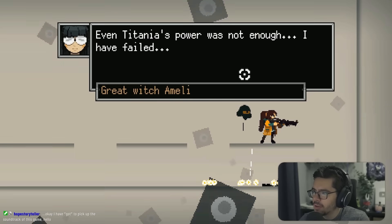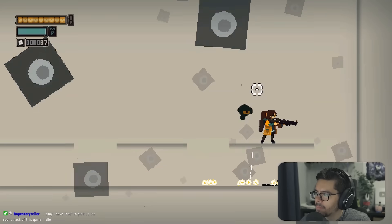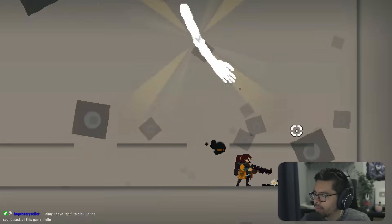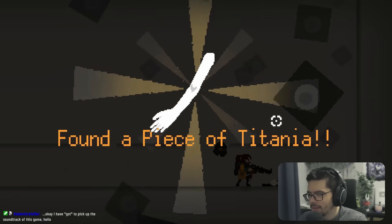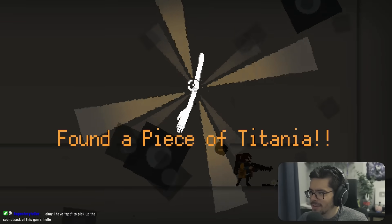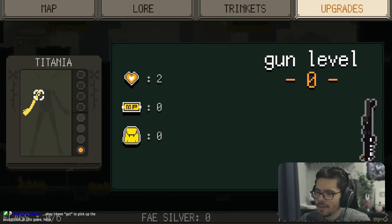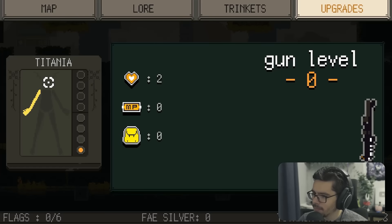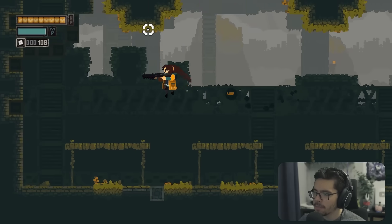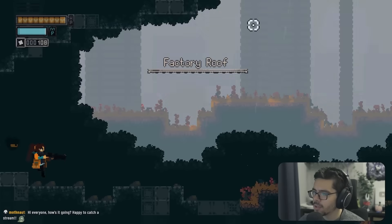After defeating her she says even Titania's power was not enough and that she's failed — all they wanted was more time. We found a piece of Titania, which turns out to be an arm. We need to find two arms, two legs, a torso, and maybe a head. Good game design overall — the game is doing a very good job of teaching gameplay.